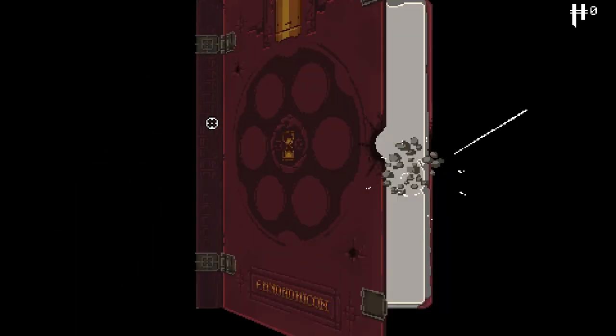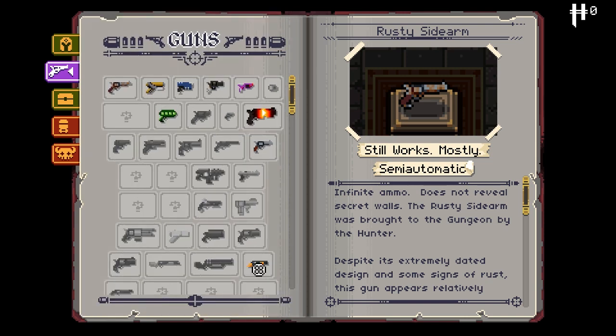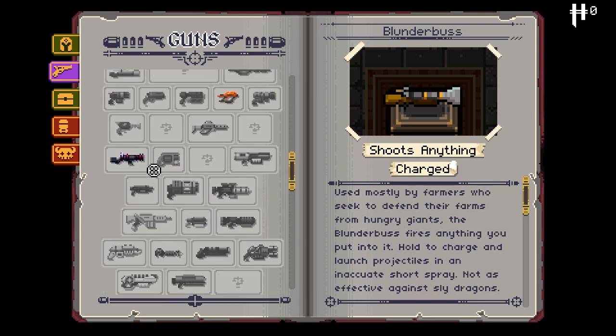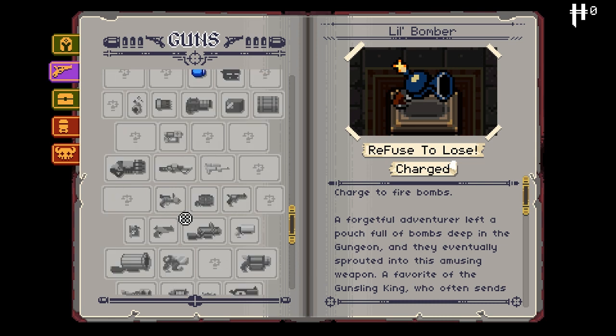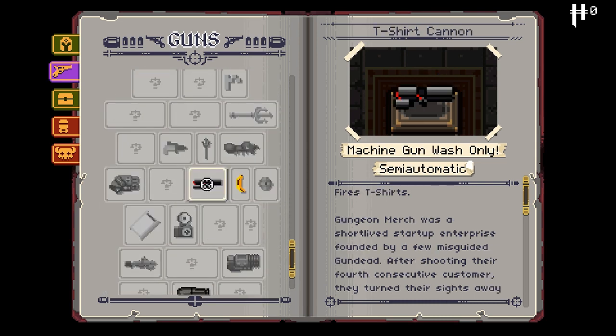Let's take a look at the Ammononicon. I want to see guns. T-shirt cannon. There's a lot of guns. I want to take a look at Refuse to Lose — charge to fire bombs. It's probably really good against groups of enemies, but awful against bosses. T-shirt cannon — fires t-shirts. I think it shows a little bit more obvious about exactly what it does.